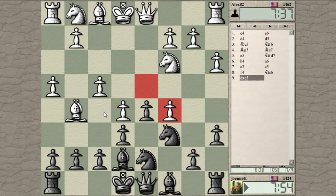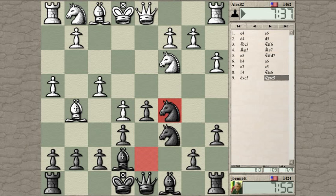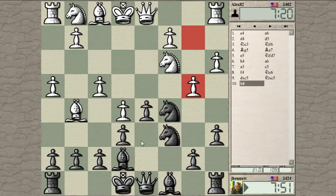So he takes first. I take with the knight. And now if he pushes on with F5, I can take on E5.